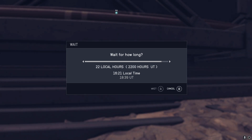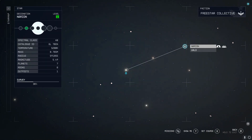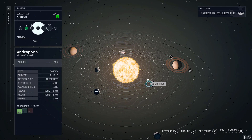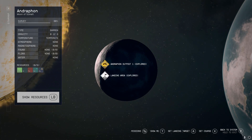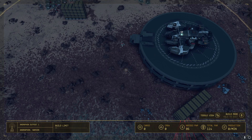A good planet to have your XP farm on is in the Nerion system on the moon Androphone, where you can find locations that have both aluminum and iron. The reason I like this XP farm so much for new players is that not only are you getting a ton of XP and leveling up super quickly at lower levels, but you're also setting up an outpost to farm very useful early game resources that you need for outpost building.